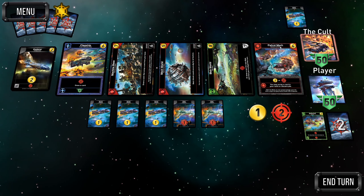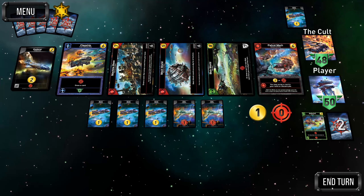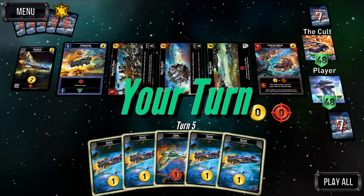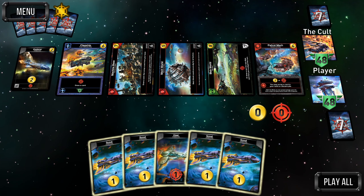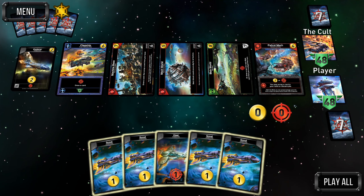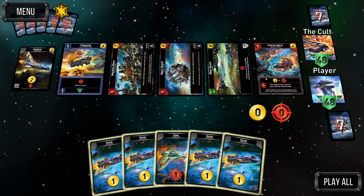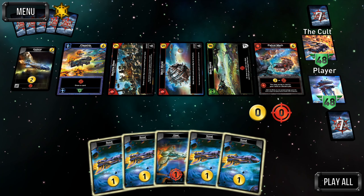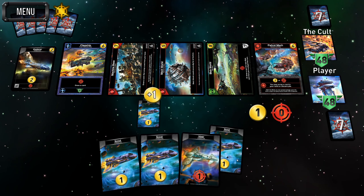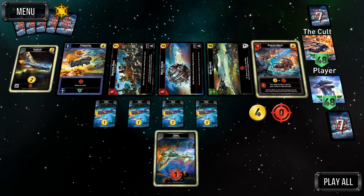Patrol mech would be great for everything but we're not getting it yet. The AI got the explorer, so maybe it's going to try to participate in the trade race — but patrol mech is just good at everything. That three trade means on a good draw we can get the flagship or machine base. The five damage is solid if we try to rush the game, and we can ally for scrap. Patrol mech is the buy.